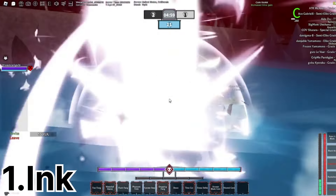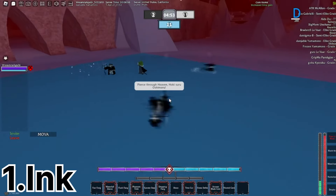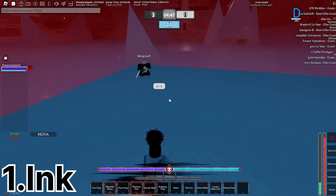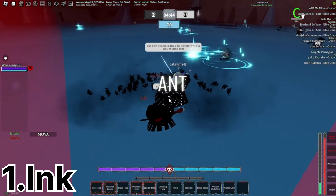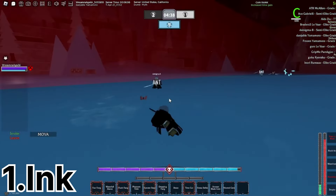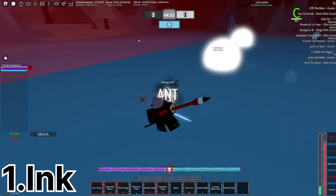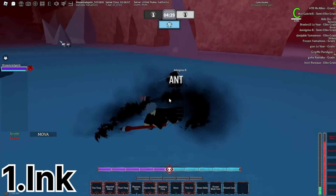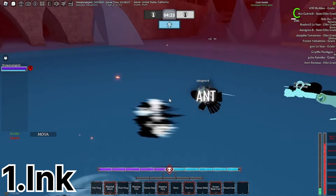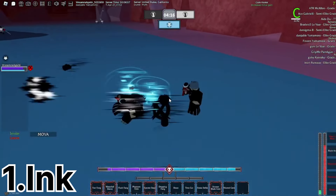Ink in itself is virtually unbeatable — it nerfs you to the point where you can't do anything, and it has a one-tap combo. Your damage gets nerfed, your moves get sealed. Ink bunk eye is nearly unstoppable. You can tag multiple people with the nerf, and they can't do any damage to you, while you have these explosive M1s — you basically become a god. You cannot stop Ink bunk eye. It's the strongest one in the game and nobody can beat it. Not a Vault standing, not a Resurrection. It's the strongest bunk eye of all time.